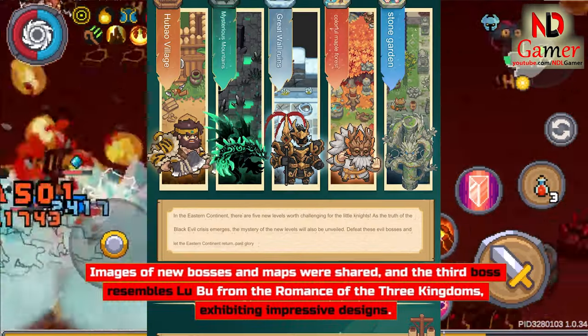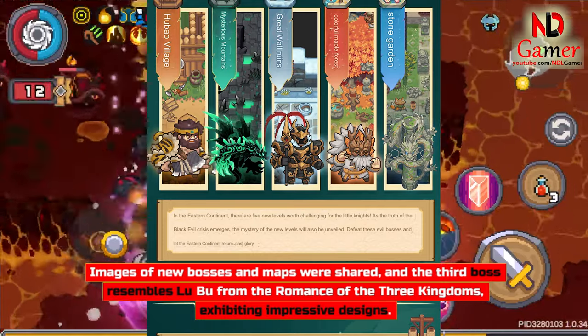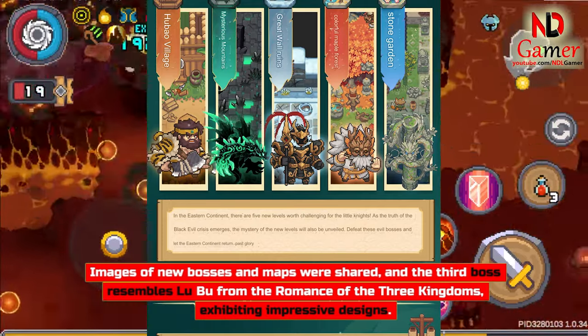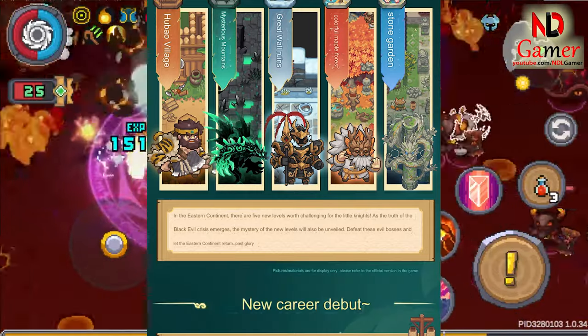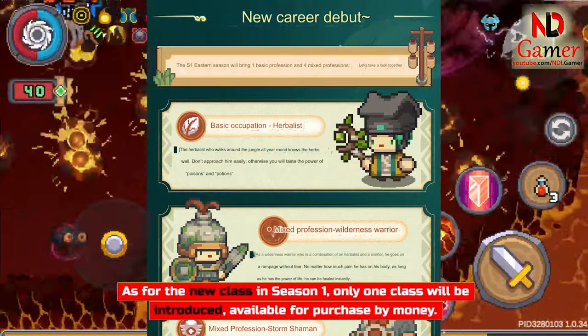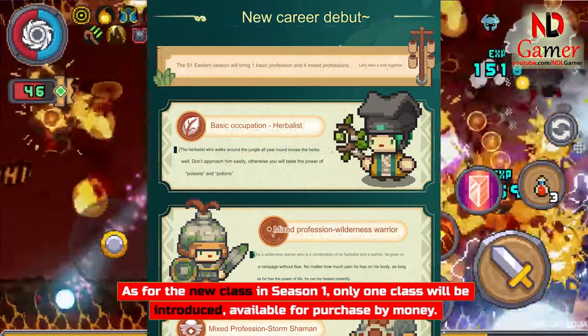Images of new bosses and maps were shared. The third boss resembles Lu Bu from Romance of the Three Kingdoms, exhibiting impressive designs.